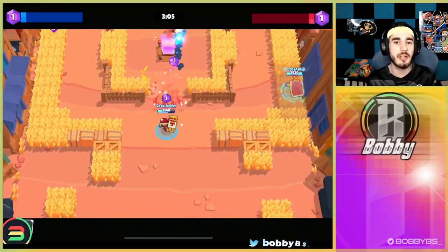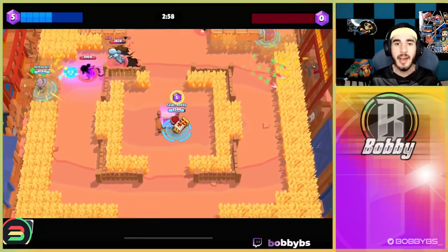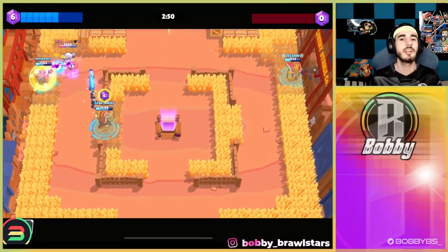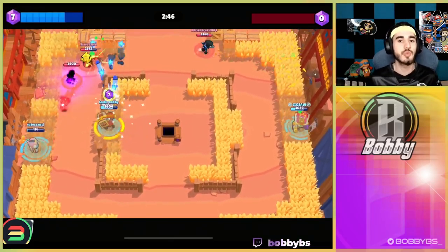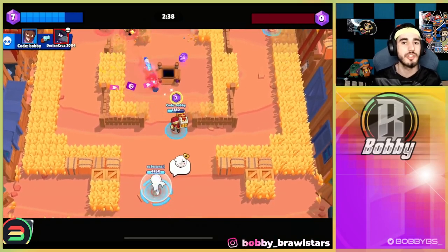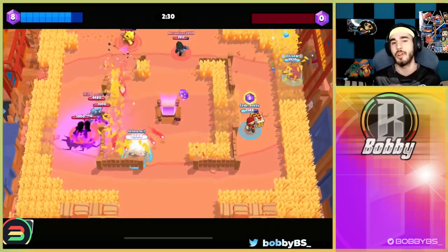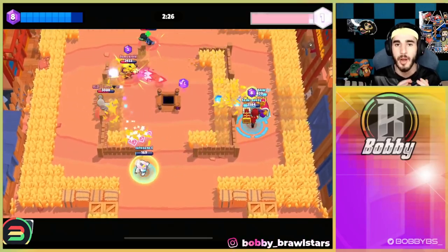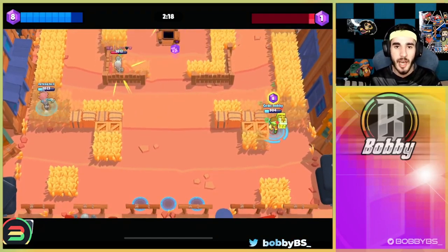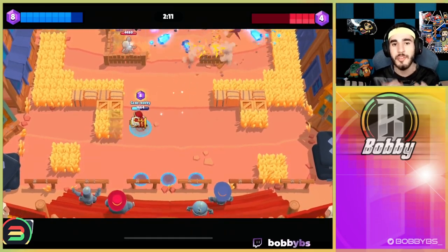Brock's gadget is really useful for two-tapping low HP opponents. You hit them once, go to max distance, click the green button, and auto aim — you don't even need to aim manually. It's really easy to hit and takes almost no skill. It also has extra utility: in maps like Backyard Bowl you can break walls you don't like, open up the map, or get collateral hits on lined-up opponents. It's a little better than number 8 but because Brock is a high skill cap brawler we're leaving it there.